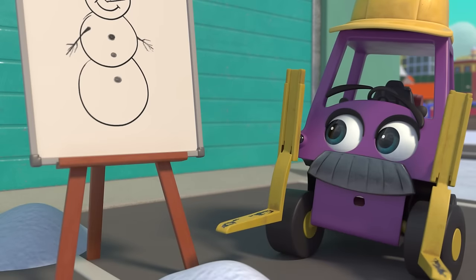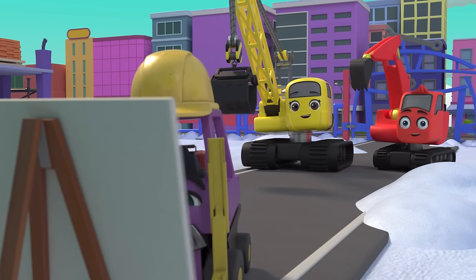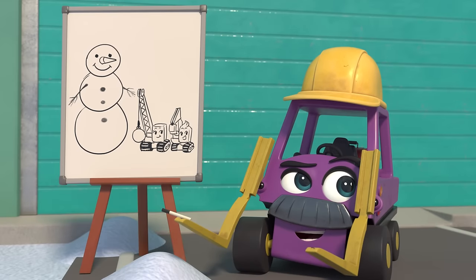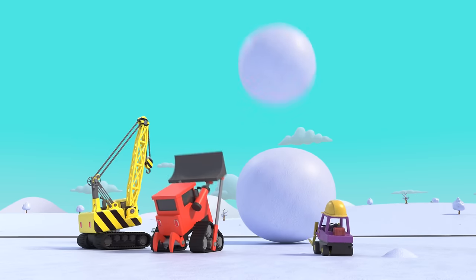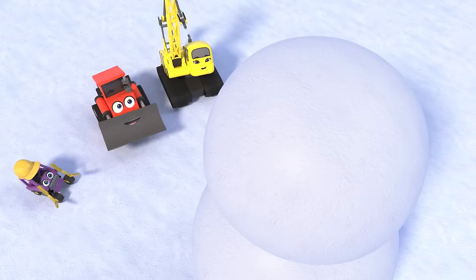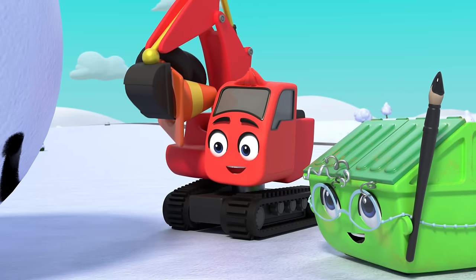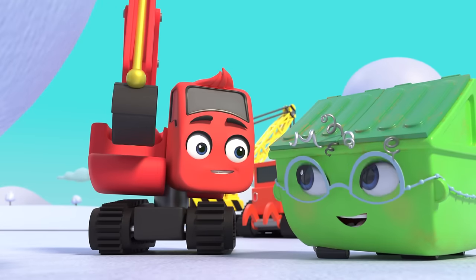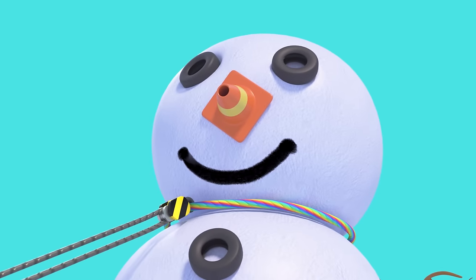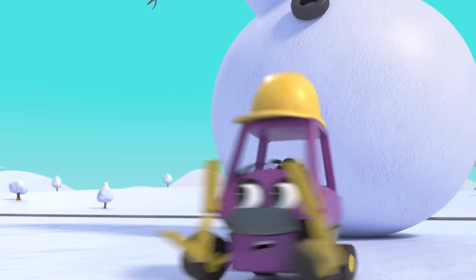It's a giant snowman — wow, it's going to be huge! Everyone's working together to make giant snowballs. Here they come — it's time to assemble! That was close. Miss Skip is working on the head — look, there's the mouth! Diggly also brought some things: a traffic cone for the nose and some old tyres for eyes. Nice teamwork! There, it's finished. Oh no — Mr. Rubble slipped! Careful, the snowman is about to fall. Watch out!